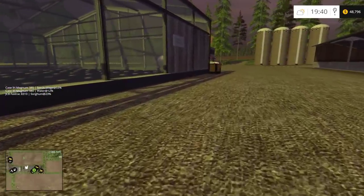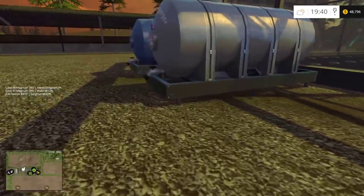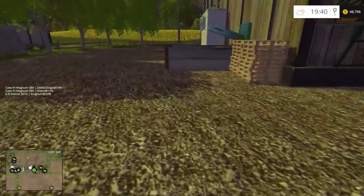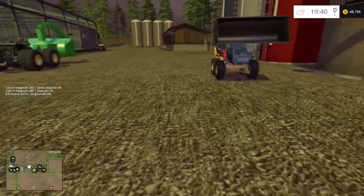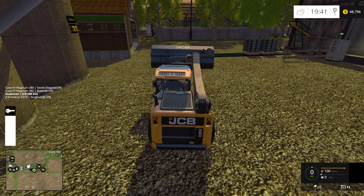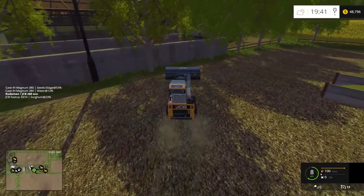I checked and there was diesel fuel, and it's running as you can see. There was water, there was fertilizer, there was seed left, but it wasn't working. What happened was there was this stuff here — it was full. So what I did was I brought the truck over and I grabbed the stuff out of it.